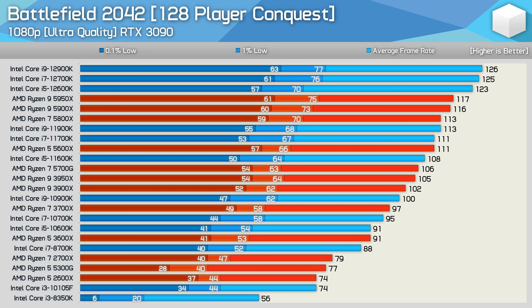Modern 4-core 8-thread CPUs can still technically play Battlefield 2042, but you can expect a lot more noticeable stuttering compared to equivalent 6 or 8-core models. What can't deliver playable performance is 4-core 4-thread CPUs such as the Core i3-8350K — the game was essentially broken with that CPU, providing nothing but constant stuttering. Looking at the numbers overall, even throwing significant CPU processing power at the game it's difficult to push much over 100 FPS in large 128-player matches.